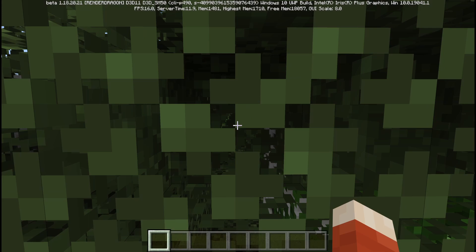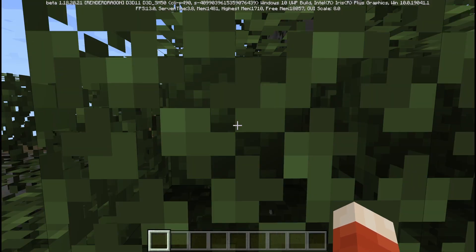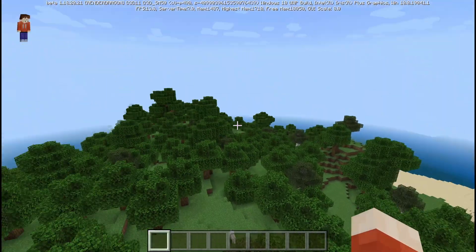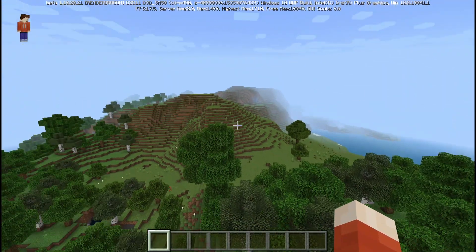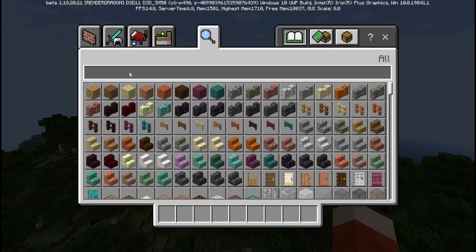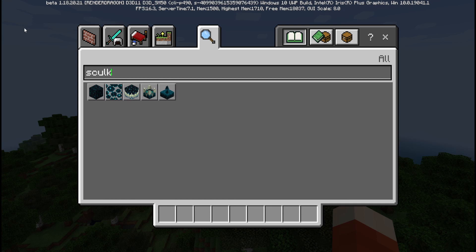What a beautiful spawn — we're staring right at a tree. The first thing we're going to do is find an open spot to settle in. We're going to look at these skulk blocks. There are all different types of skulk blocks added in the Wild Update, and I want to test out what they do, so let's grab these up and find a spot to test them out.